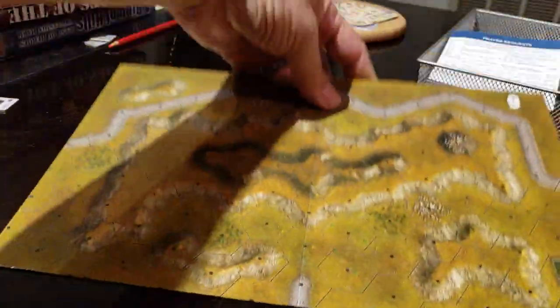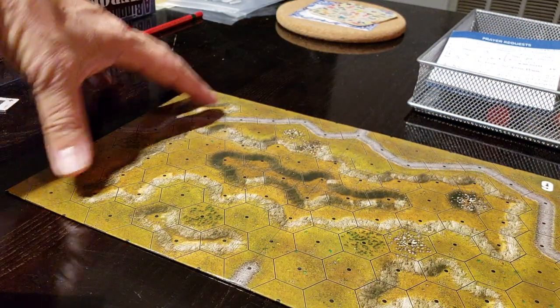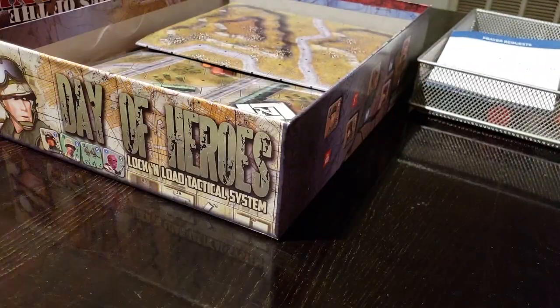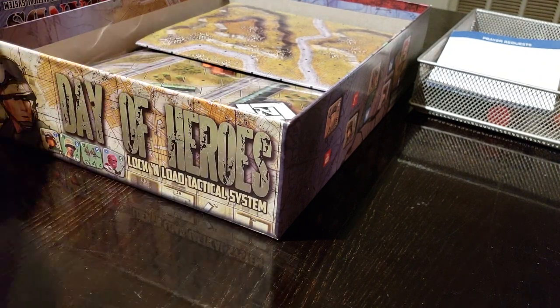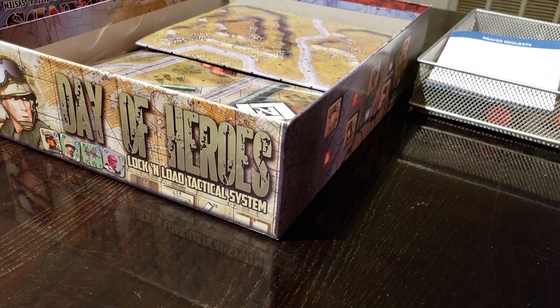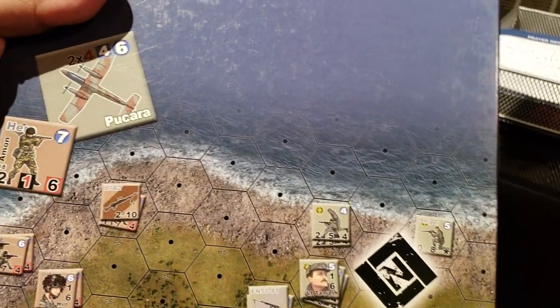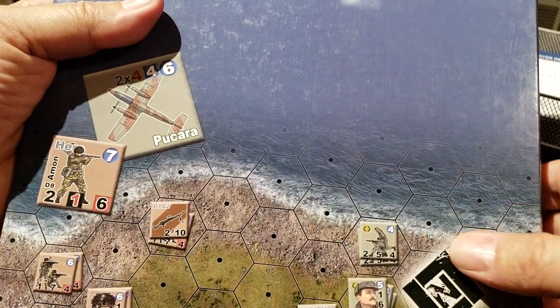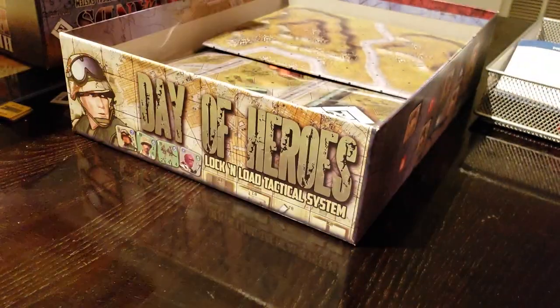When I'm pressed for space I do go back to the old school ASL-style maps, and now when you look at them you're like, wow, how did I ever play on that stuff? I always did think the artwork for this particular box was particularly evocative — the way they kind of bled the map edge into the ocean, the little map of the islands. Very nice.